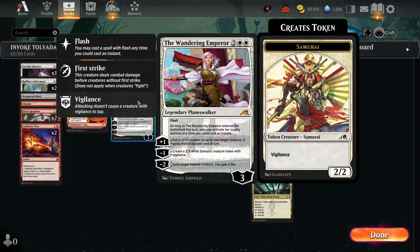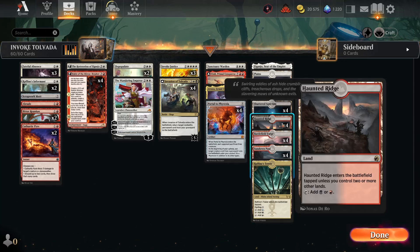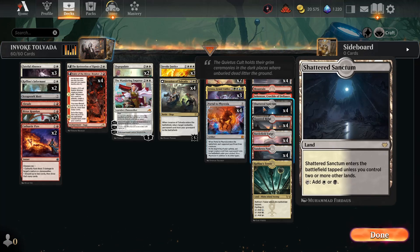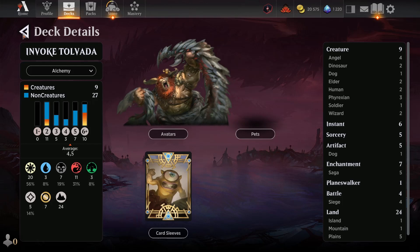Fable — my favorite one — to populate, and Wandering Emperor just so we can draw a planeswalker with Atraxa. The lands are pretty much kind of scuffed. We mainly want to keep four white mana open and we splash in a little bit of black with cards such as Shattered Sanctum. That's the deck — tons of fun to play and I hope you guys enjoyed the video!